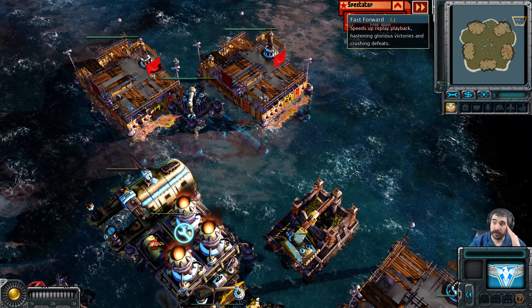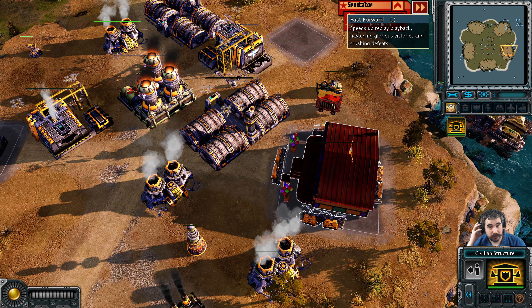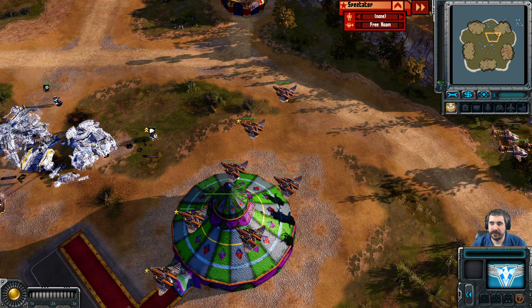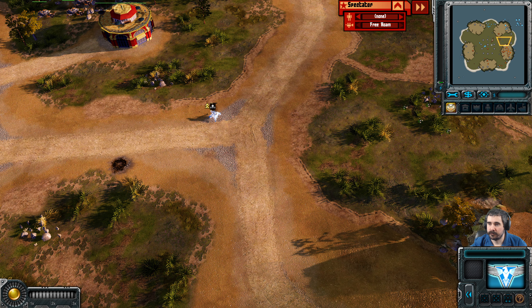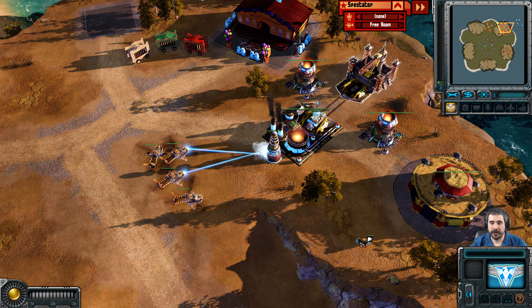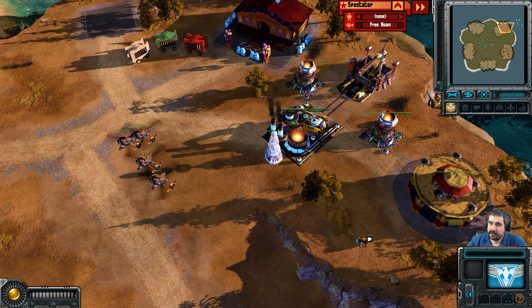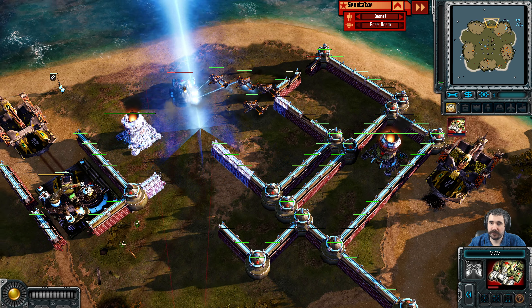Looks like he's going for mass air with mass Twin Blades. Only a handful of Multigunner IFVs. The garrison is loaded with Multigunner IFVs — he even still has a Bullfrog. He didn't build a Sylvan War Factory here, so he does have a Bullfrog to use. There are a lot of easy freeze targets here. Does he have Surgical Strike? He finds his MCV — he actually deployed a second MCV.